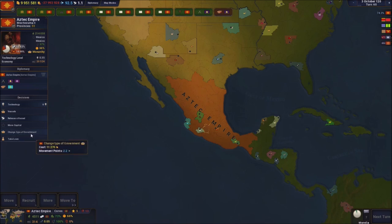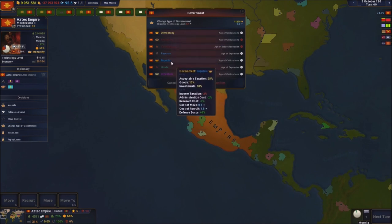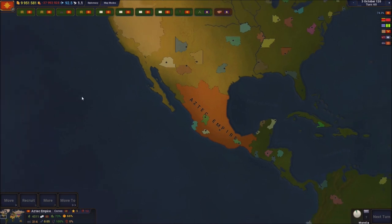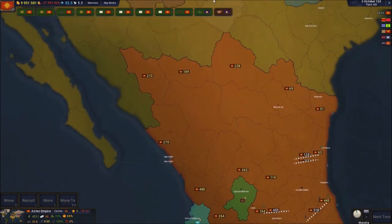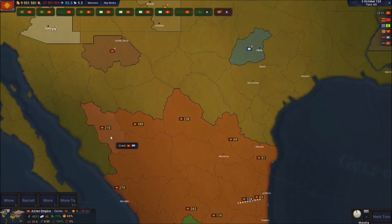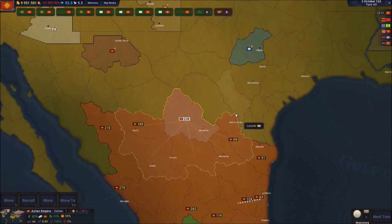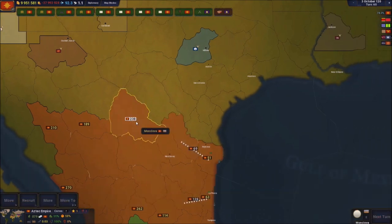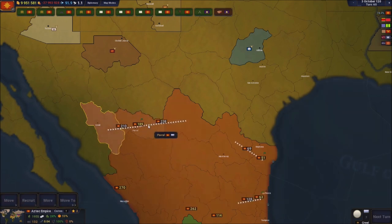I could change the type of government anytime I want, but I'm gonna keep it as a monarchy for now - I think it's going to be just fine. We're already at turn 60. I can't actually invade these territories it seems - these plains over here I can't attack either. So I'm just gonna send these soldiers back and collect this army together to send them back toward useful positions.